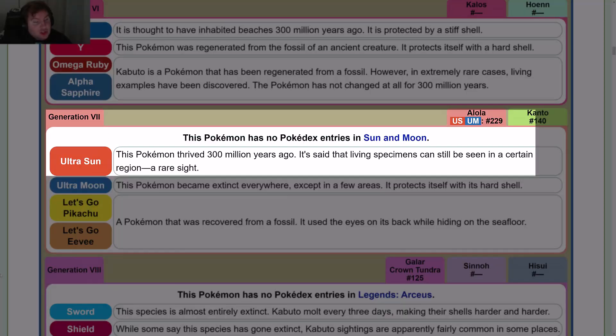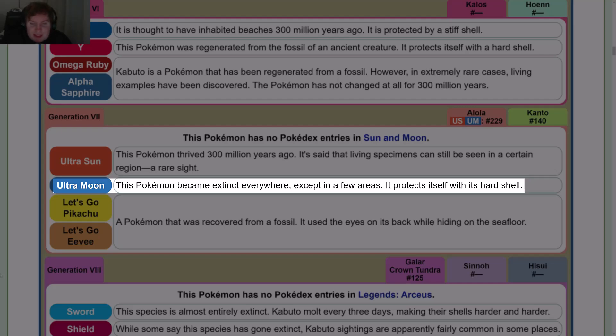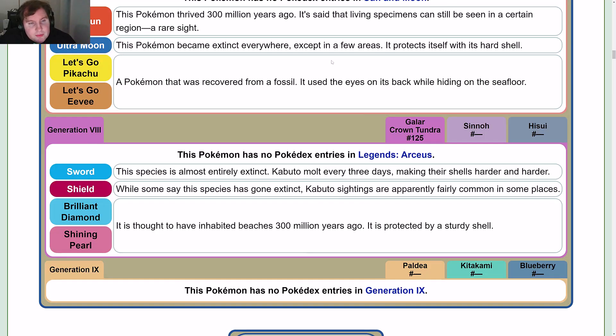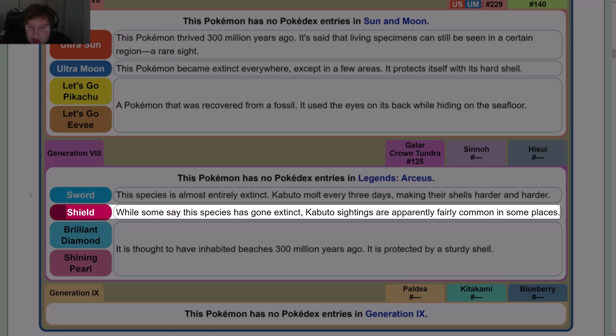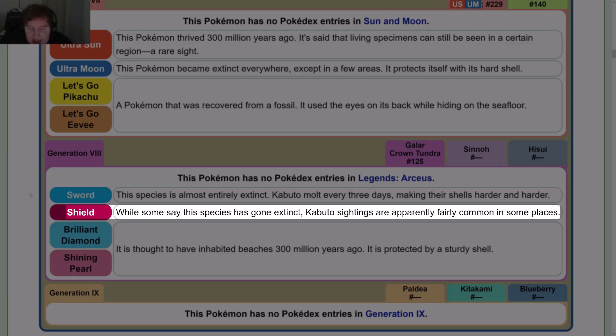In Gen 7, Ultra Sun: this Pokémon thrived 3 million years ago; it is said that living specimens can still be seen in a certain region — a rare sight. Ultra Moon: this Pokémon became extinct everywhere except in a few areas; it protects itself with its hard shell. The Let's Go games are basically Yellow's, but Pokémon is now the correct casing, and Seafloor is now one word. In Gen 8, Sword: this species is almost entirely extinct; Kabuto molt every three days, making their shells harder and harder. Shield: while some say this species has gone extinct, Kabuto sightings are apparently fairly common in some places. Brilliant Diamond and Shining Pearl are their Diamond and Pearl counterpart.